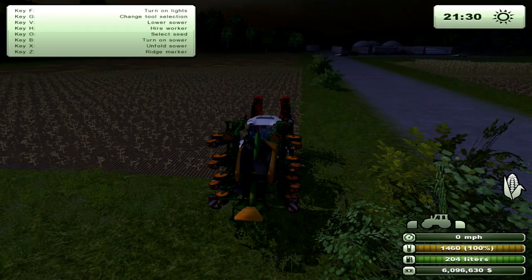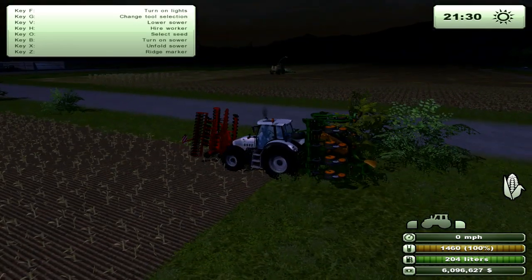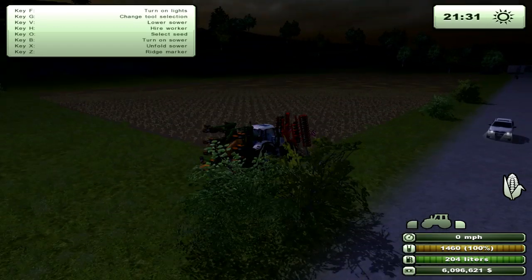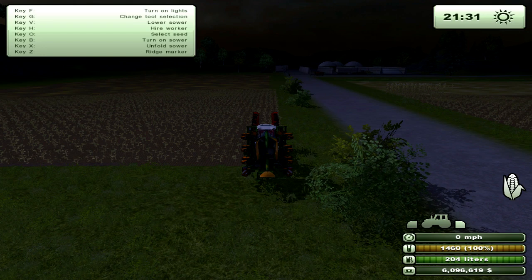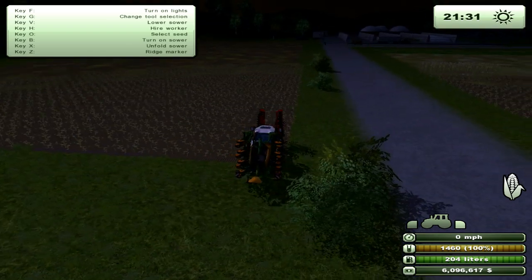Hi folks, Queso here. In this video I would like to go over how to farm corn, whether you want to keep it for selling at the markets or as most people will probably use it, for silage. Silage is used in both the biogas plant, as you can see in the distance there, and also for cow farming. So this is going to apply to my cow farming tutorial.